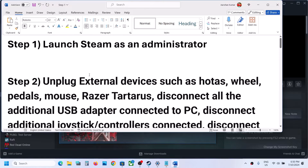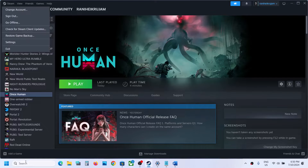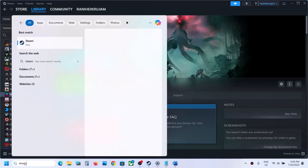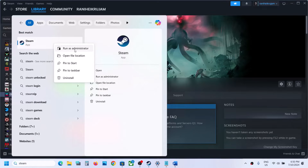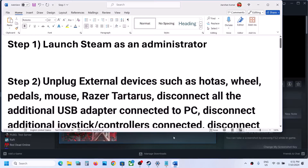The first step is to launch Steam as an administrator. Close Steam first, then when you launch it again, type in Steam, right-click, and click on Run as Administrator. Open Steam as an administrator and then launch the game.